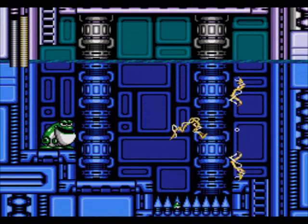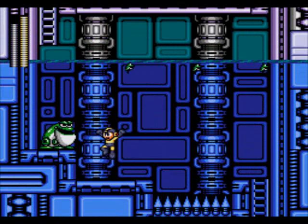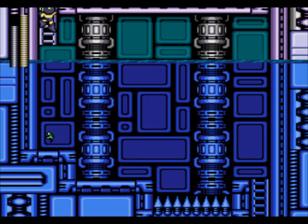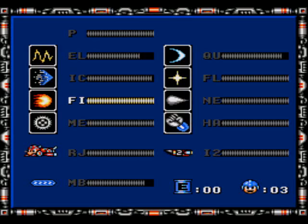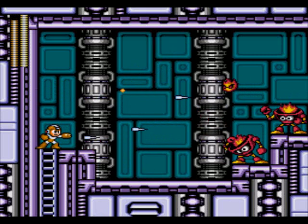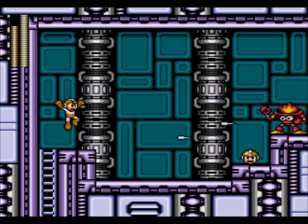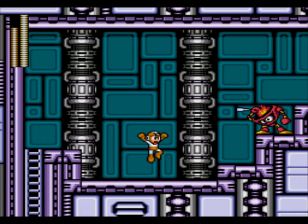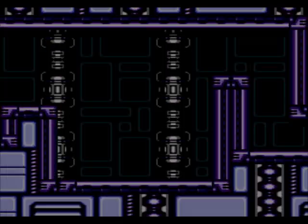Now we got Evil Froggy shooting frogs at us. You'd think the Elect Beam would take him out in like two hits, but no - especially considering you're in water. Water should be conducting the electricity. So much for that logic in this game. I'm going to spam some Needle Cannon. Needles versus fire - which will prevail. So far the fire is winning because I'm missing badly. Just whip out the Metal Blades so we can wax these bats on the ceiling.